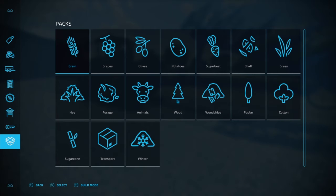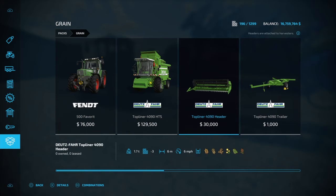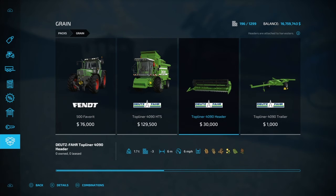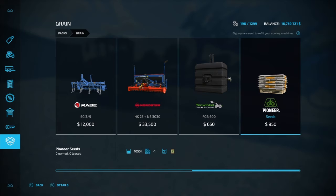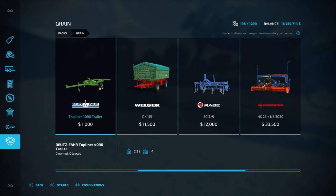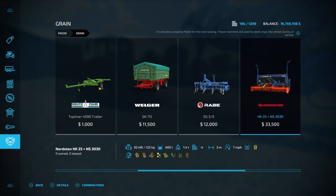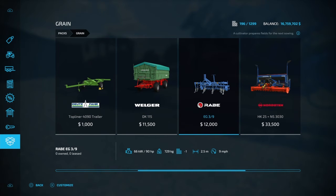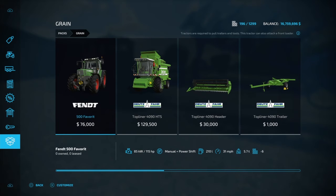Now let's talk about the packs. There's a grain pack for doing grain crops such as wheat, barley, oat, canola, soy, and sorghum. It includes a recommended tractor, harvester, and header, plus a cultivator, seeder, weight, and seeds. This is just an idea for people who've never played before — what do I need to get started? You don't necessarily need all of it, since some seeders are direct drills.